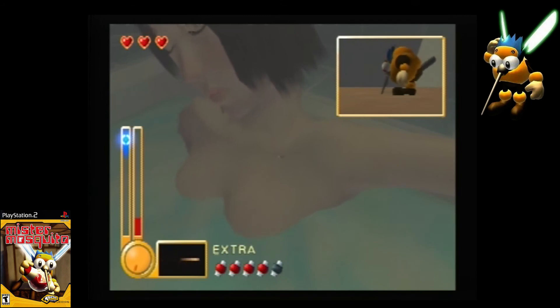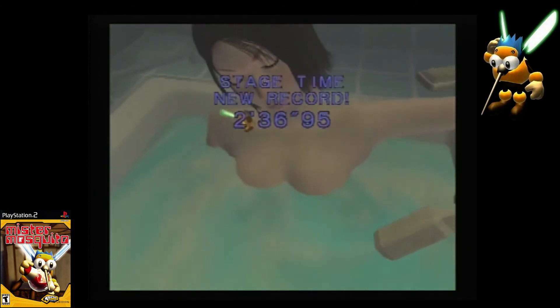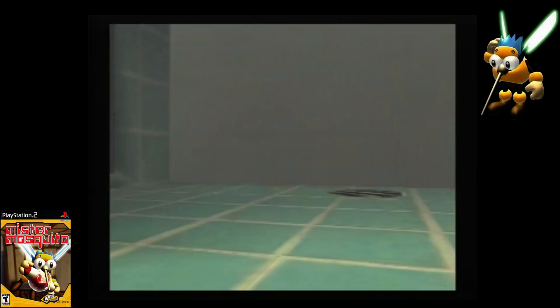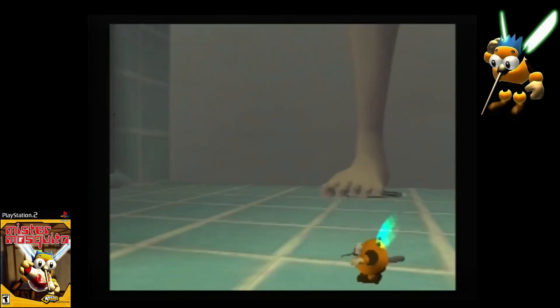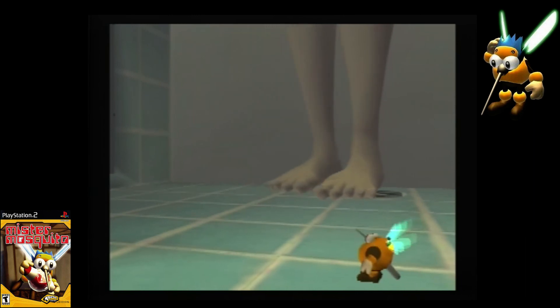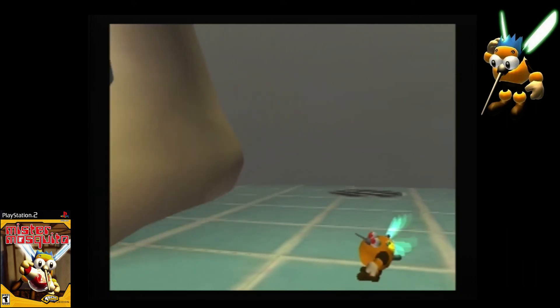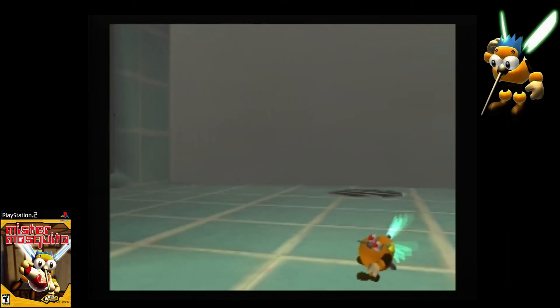We got one EX tank done. Maybe we can finish this last one before — because if we leave now, stage is done. Oh god, I think we can do it. Let's fly away — we're done, we cannot. We'll be able to finish the EX tank in the next episode though, in the next level. I love this one right here — you see she's naked and Mr. Mosquito gets a free show and just passes out. 'Hot water making you light-headed?' Yes. Hot water. That's what it's called.